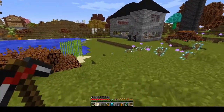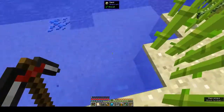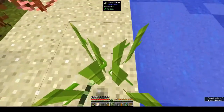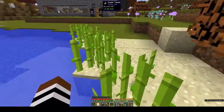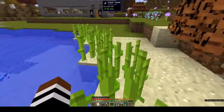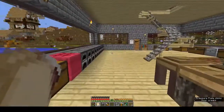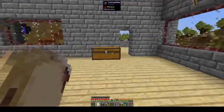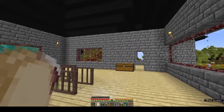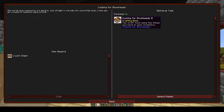Today we're doing Cooking for Blockheads. Let's collect some of this sugar cane and put more to grow because we're going to need sugar. We should also look at starting a kitchen garden because you have Pam's Harvest Craft in here and loads of different foods that are not in vanilla. The sandwiches are from Tiny Progressions, not Pam's, but Pam's is like the go-to food mod in Minecraft - everybody uses Pam's. Let's look in our book quests under farming and cooking.